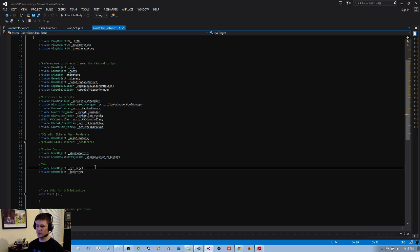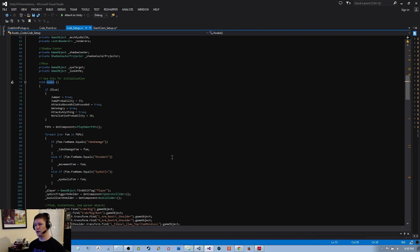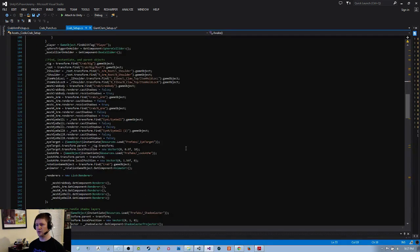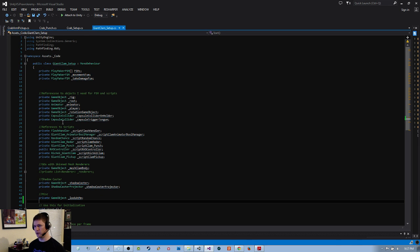I don't need an eye target. The look-at-me object is basically where PJ looks when he's fighting the character — I want him to look at a reasonable spot, not at the character's feet, so I'll have a locator somewhere on the character for PJ to look at. Looking at crab setup, initialization is done in awake.